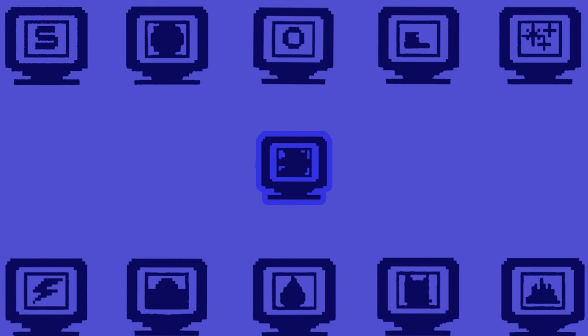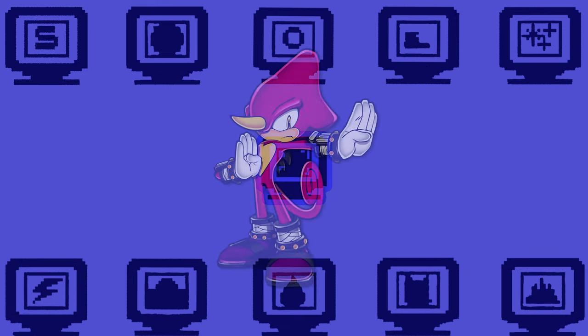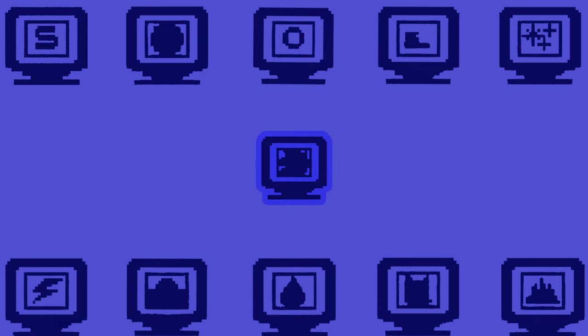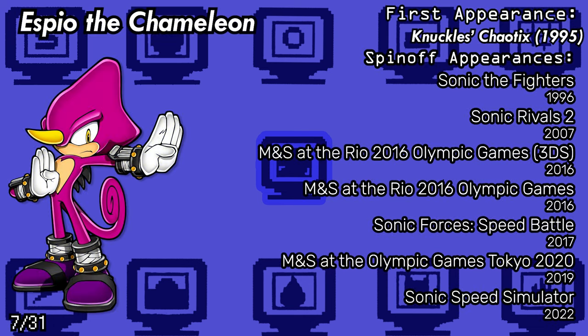On to seven-timers now, we have Espio the Chameleon. Another pretty dope character, I'm surprised he isn't in more stuff. Started out playable in Sonic the Fighters, where it would be 11 years until he was playable again in Sonic Rivals 2, and then wait another 9 years till he would be playable again in both versions of Rio, Sonic Forces Speed Battle, Tokyo 2020, and Sonic Speed Sim.